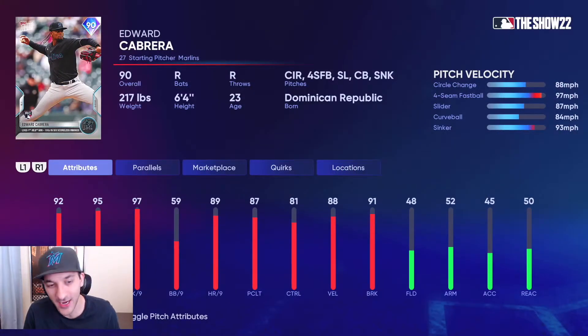Edward Cabrera — you guys remember last year his Future Stars was probably the best pitcher in the game. It's kind of nice to have him back. He has 95 H/9, 97 K/9, 59 walk per nine, an 88 circle change, 97 fastball, 87 slider, 84 curveball, and a 93 sinker. Still looks pretty good, but not as dominant as he was last year.